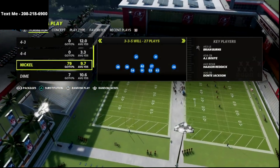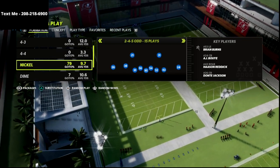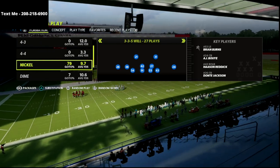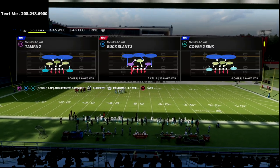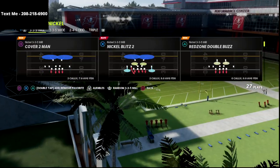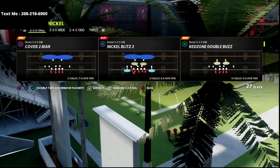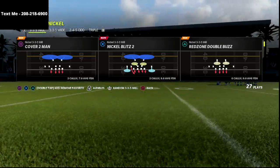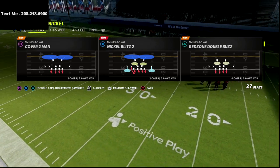This is available in the Chicago playbook. If you have my 2-4-5 odd guide, you can run this 3-3-5 Will guide as well — we have the 3-3-5 wide and the 2-4-5 all together in one package. I just released the 3-3-5 Will ebook; there's a link in the description. You can get the entire defense for just $15, on sale in the description and comment section.